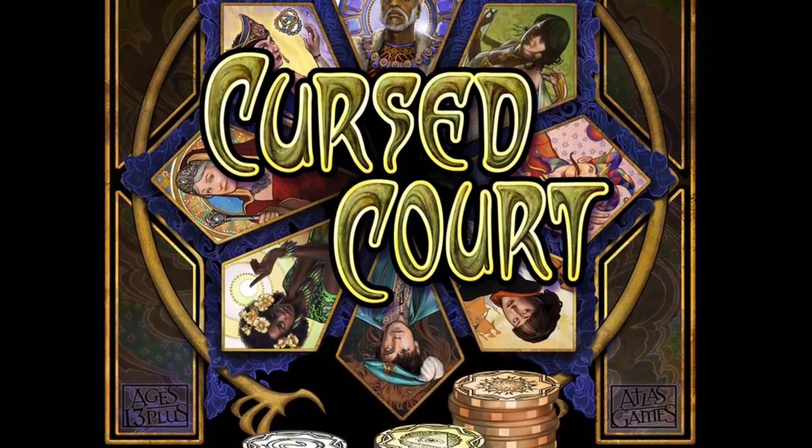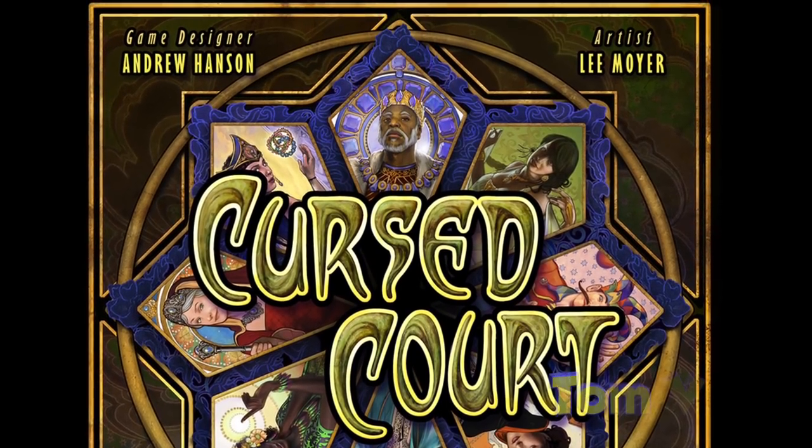And now it's time for another Dicetower review with Tom Vassell. Hey everybody, I'm Tom Vassell and today we're taking a look at a game called Cursed Court. This is a game from Atlas Games, 2-6 players, 30-45 minutes. In this game you are a minor noble trying to influence the major nobles who influence the king. You're just trying to get the most points by controlling people. It's an area control game with a little bit of bidding involved.